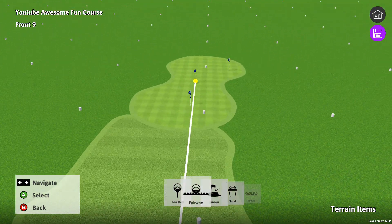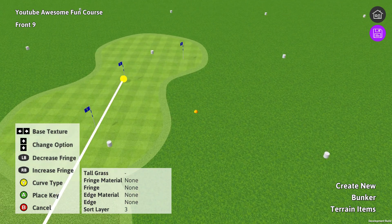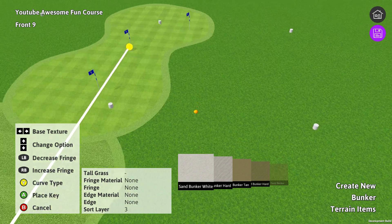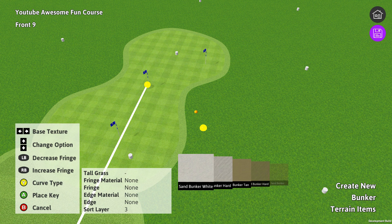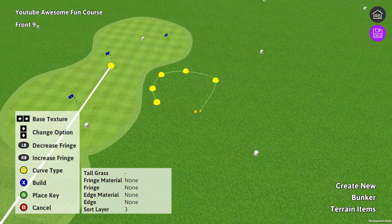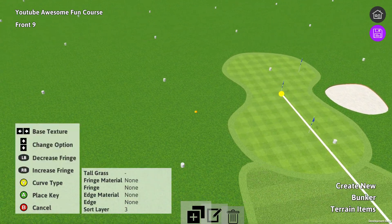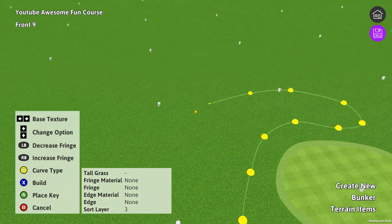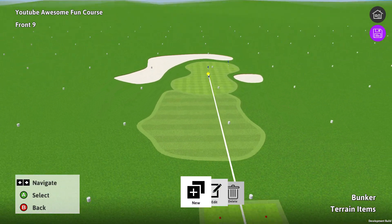Still looking kind of boring though. Why don't we add a couple bunkers as well. So now when you're making bunkers, if you go left and right you can actually change the texture. I'm playing on an Xbox One controller, so the controls are different on every platform. But I like this classic bunker white, so let's choose that. Let's make a little bunker here, and another one over here, bigger, wrapping around. There we go — we've got a couple bunkers, a fairway and a green.